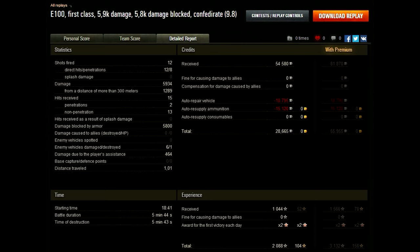That shows you what you can do with the E100 if you angle it correctly — 5,800 damage bounced. There was no artillery so I could stand in the open. I got a healthy amount of credits, and even without premium I got 30,000 credits profit. This is proof that you don't need to fire heat shells to have a massive game in the E100 — 235 millimeters is more than enough to penetrate enemy vehicles. Let's get into our second game.